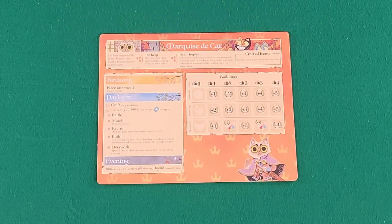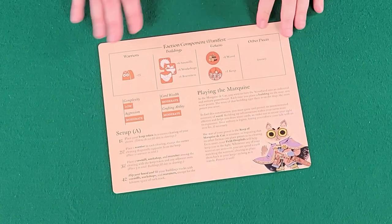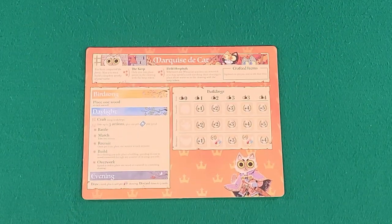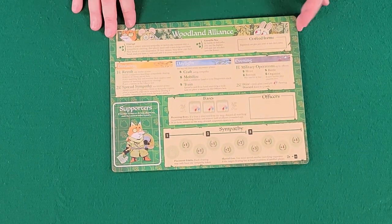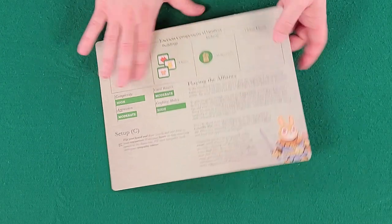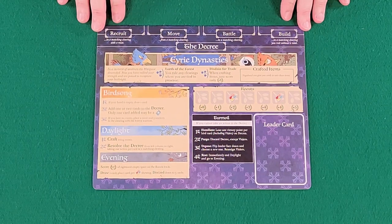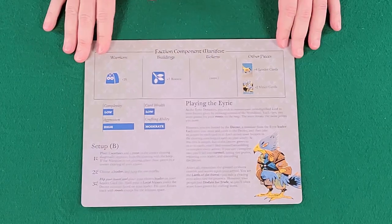Here's a quick look at both sides of the player boards. One side is for playing; the other is for setup, which walks you right through everything you need to do. This is the Marquis de Cat — they have the most involved setup. The Woodland Alliance has a pretty simple setup. Then the Vagabond, and the Eerie Dynasties — each showing the front and the back.